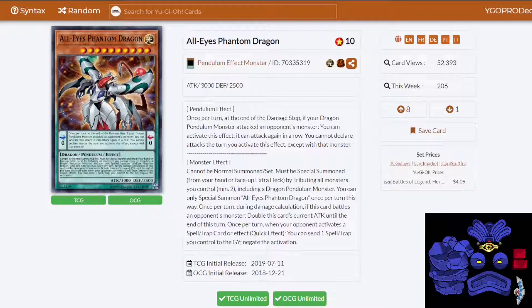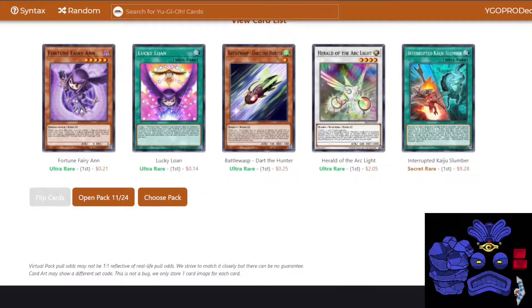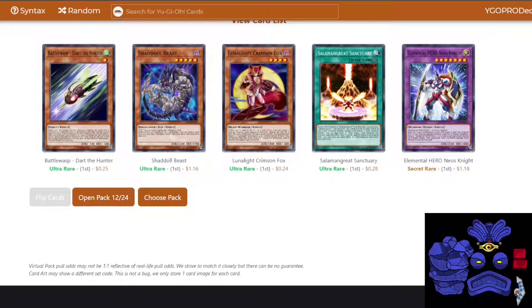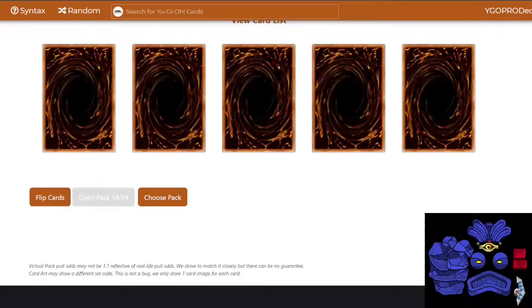All-Eyes can't be normal summoned or set — must be special summoned by tributing all monsters you control including a Dragon Pendulum monster. Once per turn during damage calculation, if it battles an opponent's monster, double this card's current attack until the end of the turn. Once per turn, when your opponent activates a back row, you can send one back row you control to the grave to negate that activation. I like him but I need more Dragon Pendulums to play him. There was another Falco, Herald of the Arclight, and an Interrupted Kaiju Slumber. Does this set have any Kaijus in it? Just Slumber — so I have Slumber but no Kaijus. That's kind of funny. There's Neosknight, Crimson Fox — another good Foolish Burial target — as is Shadow Beast. Dugares the Timeless and Elmirage. Maybe I should've taken Almiraj after all.